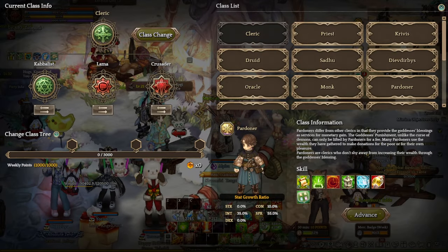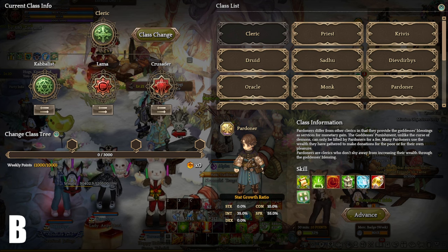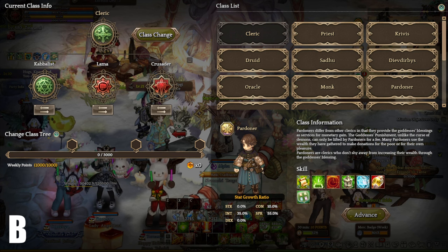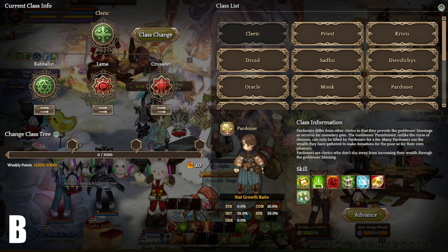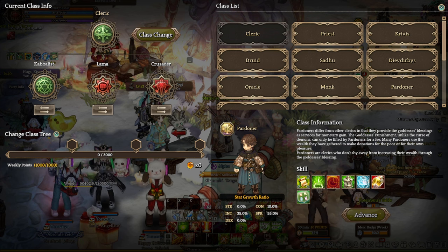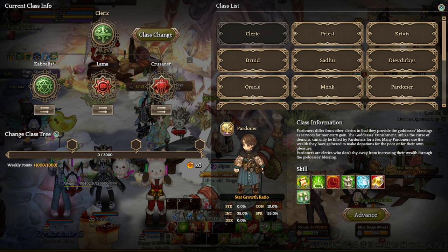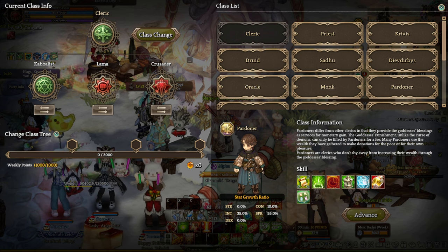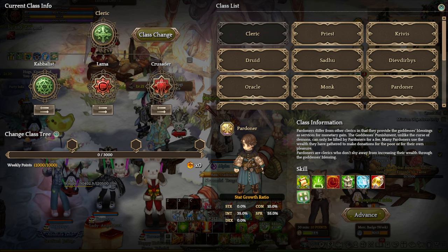Next up we have Pardener, B tier. Pardener received some buffs several patches ago, but it is still not as good as other support classes. However, its Only Evil skill is by far the most interesting skill that works with classes that have a lot of debuffs — we are looking at Play Doctor, Druu, and Zala. This is also one of the classes that lets you set up a shop and sell several different class buffs like Priest buff and Pardener buff. So far, this class does not have any class Wyvora, so I cannot really pin down how strong this class can be with the Wyvora effect.